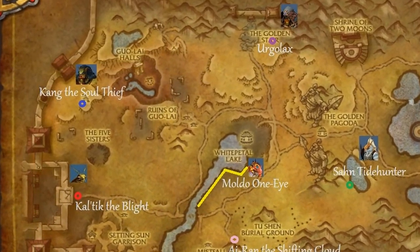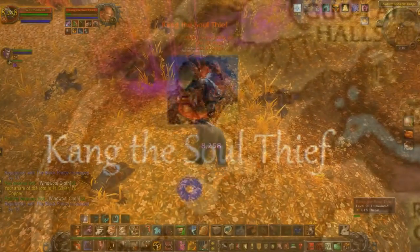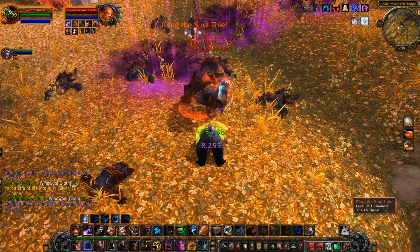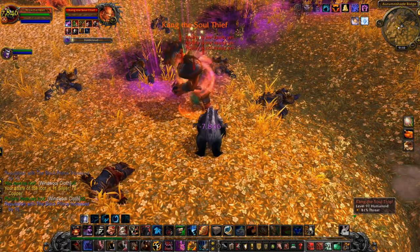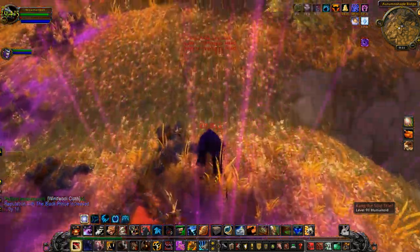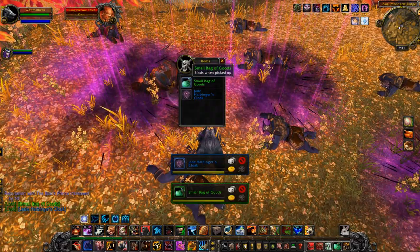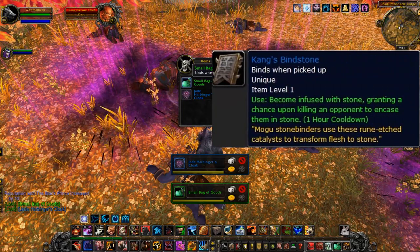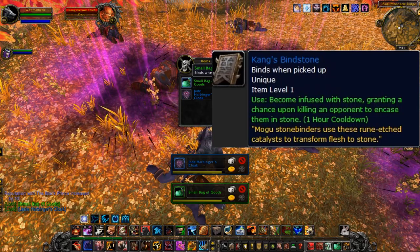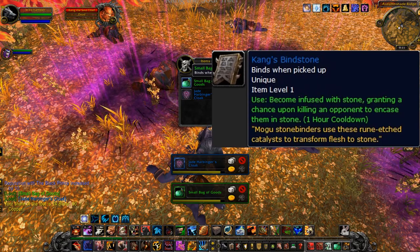We head up north to the next to last rare in the zone, the Mogu Sorcerer Kang the Soul Thief. There are a lot of adds that pat around his area, so you'll have to do a little clearing. There's one add that is actually connected to him, so you will pull him as well — nothing you can do about it, just take him out. Unfortunately, Kang did not drop what I needed, which is Kang's Bindstone: 'Become infused with stone, granting a chance upon killing an opponent to encase them in stone.' Ufile did get it, and we have some pretty good footage of that.